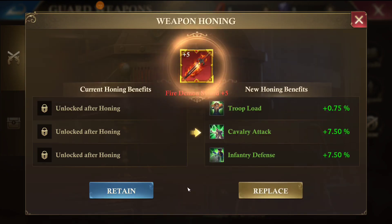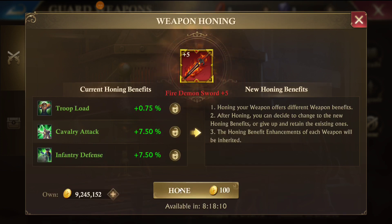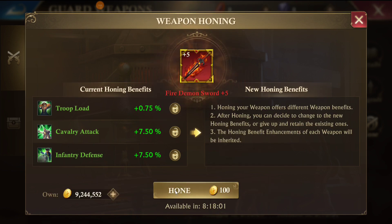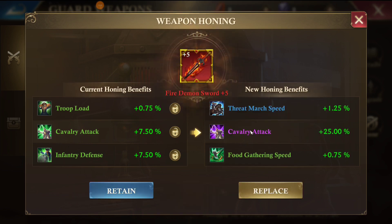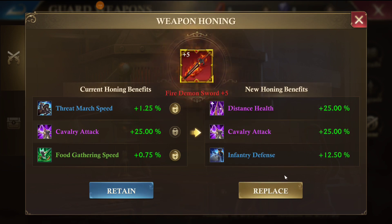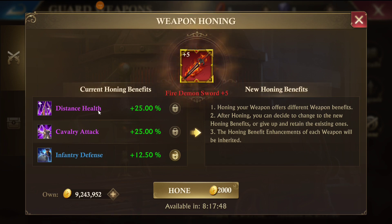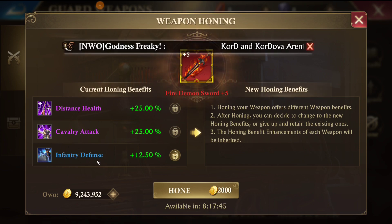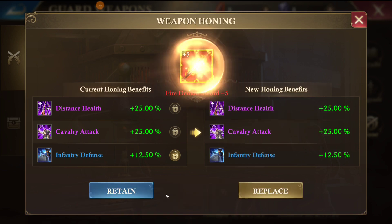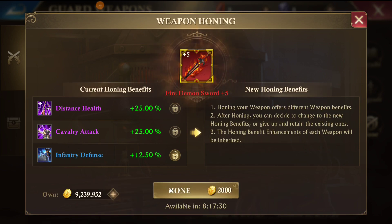Let's do one more weapon and try to get all purples on this one as well just so you can see what it takes. We got cavalry attack so we're going to keep that. That was super lucky — it only cost me 400 gold to get a second purple stat, and I have a blue for my third. If I was running low on gold, this is a great weapon and barely cost me anything. I would definitely keep this on the live server.